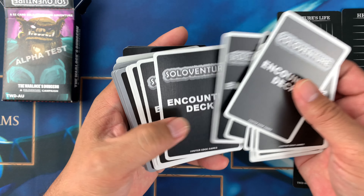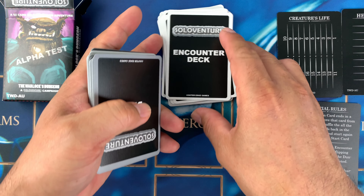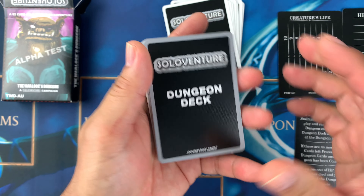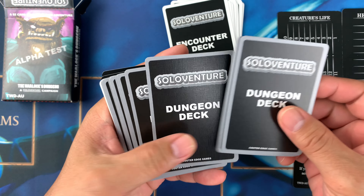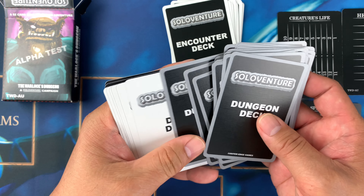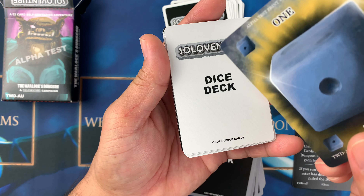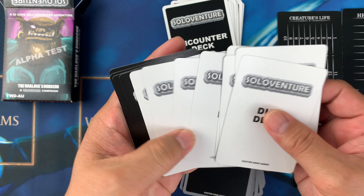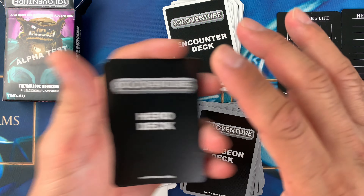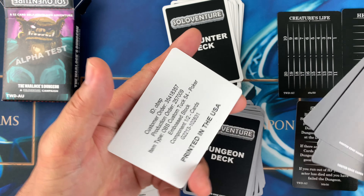Now we have encounter decks — these are the decks you'll encounter inside the dungeon. There's also a dungeon deck, and then a dice deck. Let me see what this is — the dice deck has two, four, six, and eight sides. It's just a dice deck.